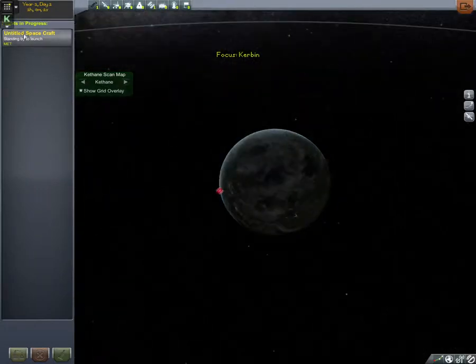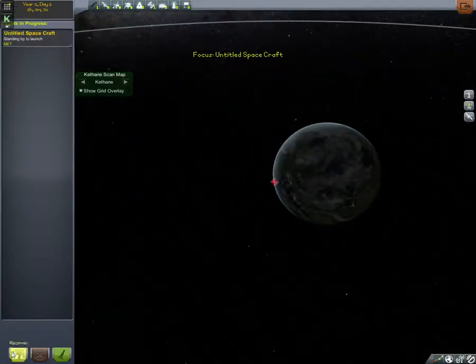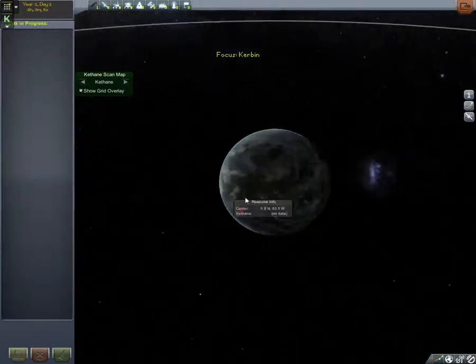So we're going to go to space today. Currently I don't have any missions flying — I've recently just started. We've got an untitled spacecraft; I'm going to recover that because it hasn't gone anywhere or done anything.